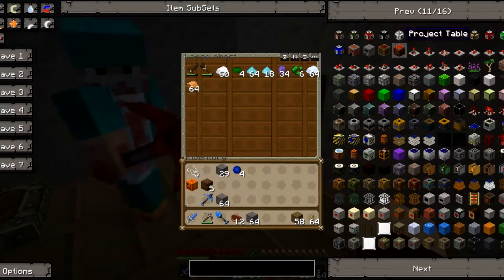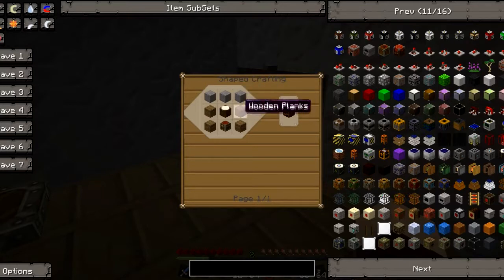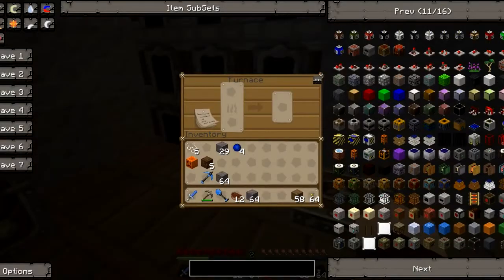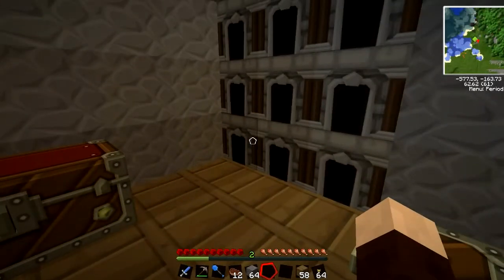Looks like my pickaxe is covered in blood. I like it. Lovely. Our project table is pretty easy to make — we just need to cook some cobblestone to get stone. Yeah, and ten wooden planks, your own chest, and a crafting table. What does the project table do, guys?